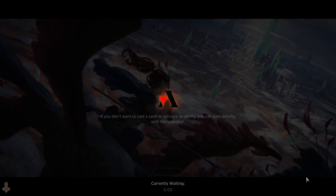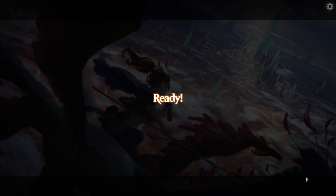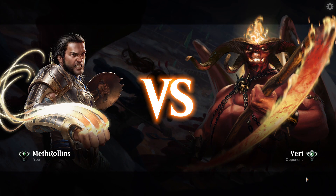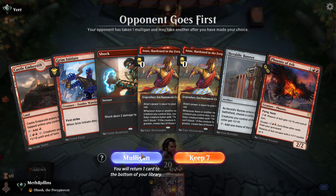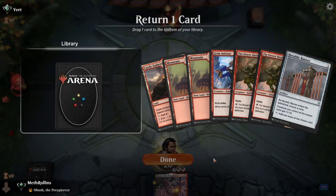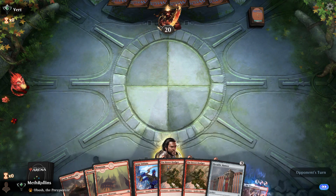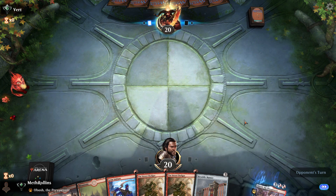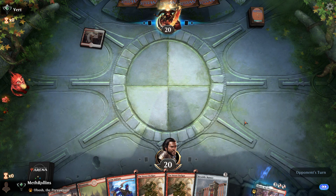A lot of the mono red decks that weren't playing Obosh about a month ago didn't really play Phoenix of Ash too much — you see a few rogue lists that had maybe one or two of them, but in this deck Phoenix of Ash is very important. This next opening hand is absolutely not a keep. Okay, let's toss back a mountain. Man, what a game that was — I am sweating after that one.